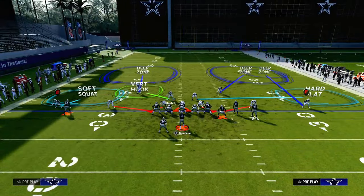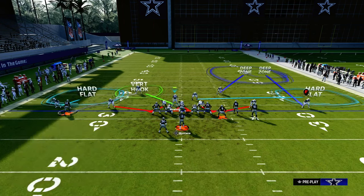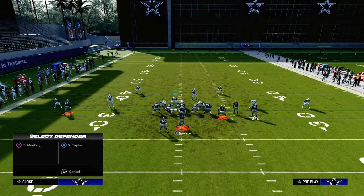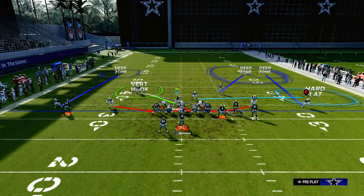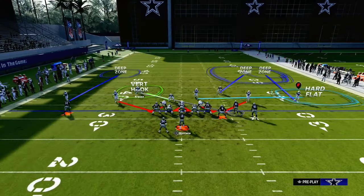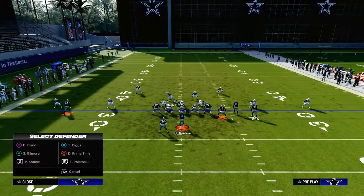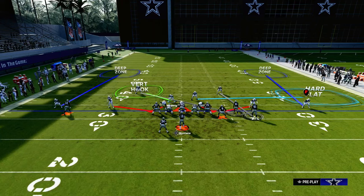If you want to run zone coverage you can do it a couple of different ways: this base setup, or utilize cross man to take away the crossing route while staying in your outside quarter. With the slot cross manned, the slot streak isn't as big a concern, so you can man up the deep half defender on the circle receiver in the bunch — giving you a pretty balanced way of defending bunch.